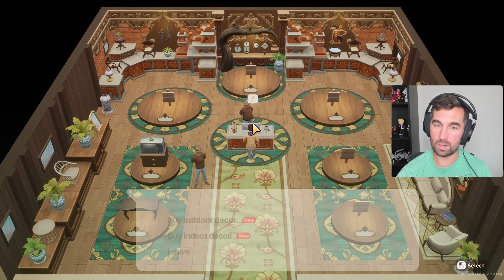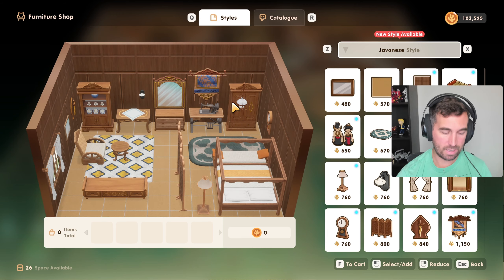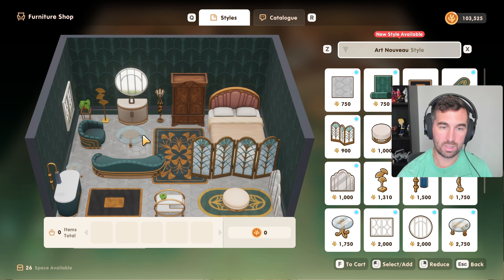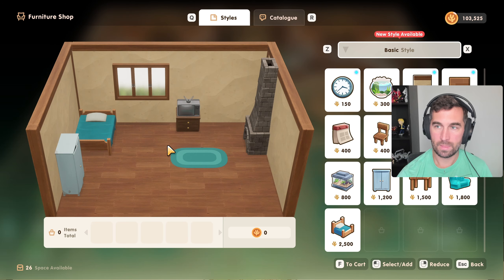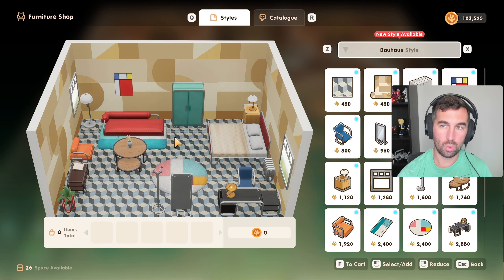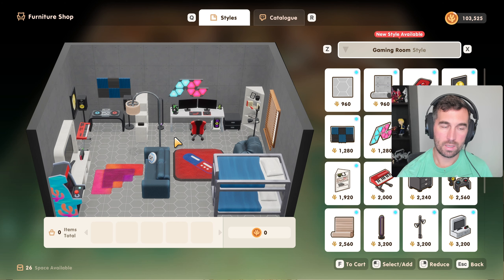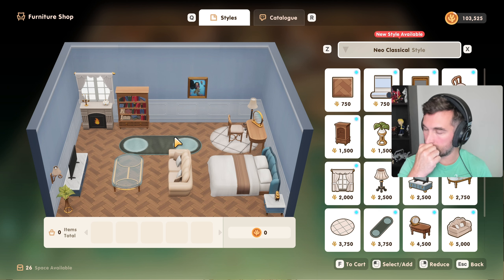All right, furniture time. Maybe it'll already unlock rank B stuff, which would be clutch. Let's look at styles — I'm not a big cabin-style person. This mid-century modern is kind of nice, I really love this. East Asian — not beach. Neoclassical — this is very traditional, obviously.